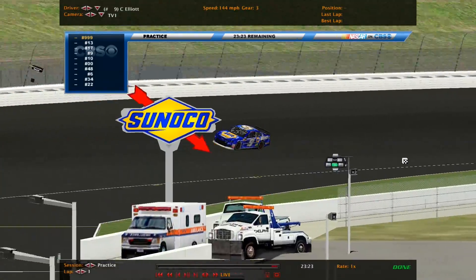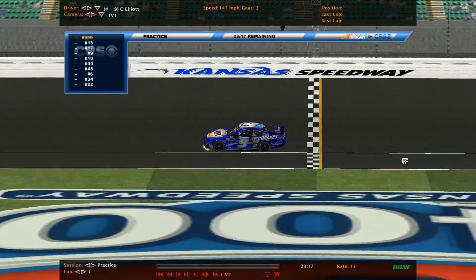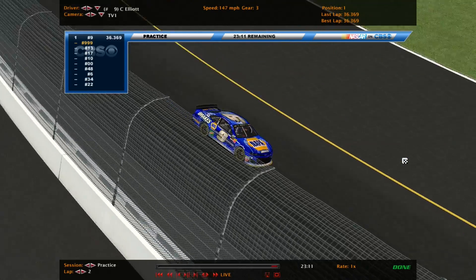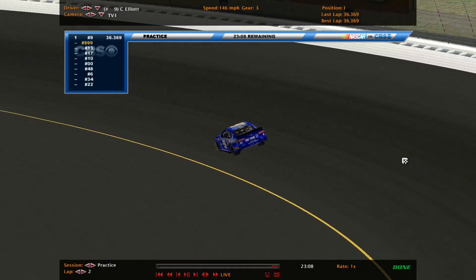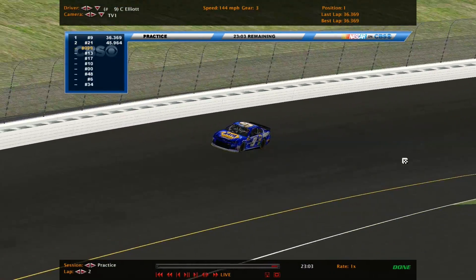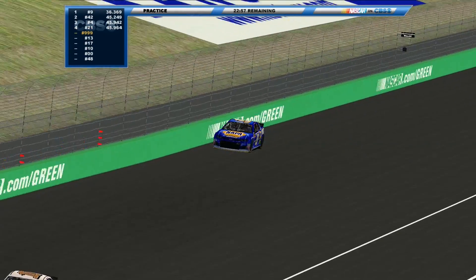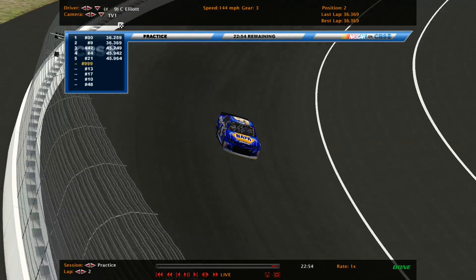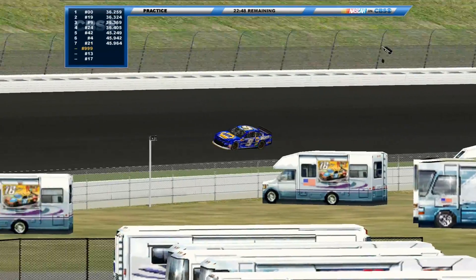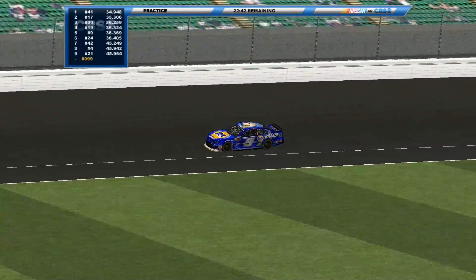So how fast does Chase Elliott go? 36 seconds. Last season we would see speeds in the 27-second range, so almost a 10-second difference. The draft is definitely going to be a big factor — that's what we expect, but not this crazy.